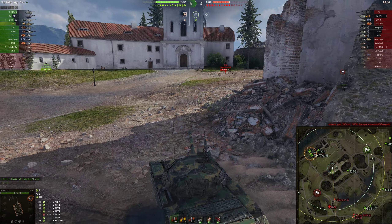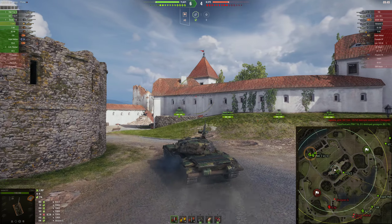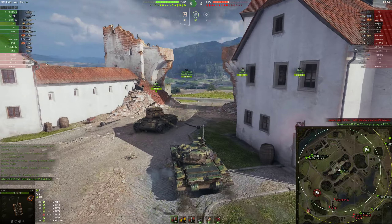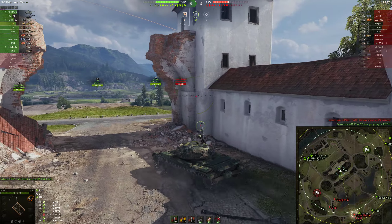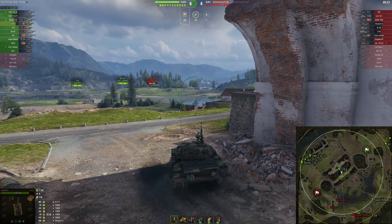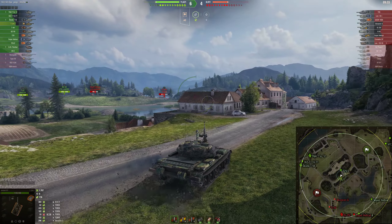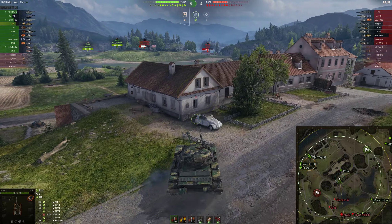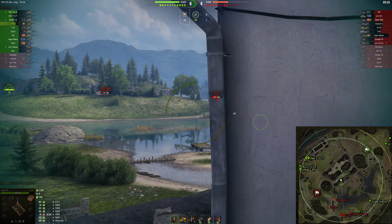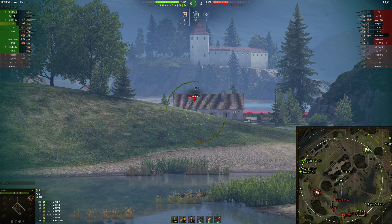I was pushing up on that ledge to get a shot on the BZ, which didn't occur because he wasn't in the open, but it also protects me from artillery. We've won the center of the map, the heavies are pushing in, and it's time to move forward and get some more damage. We've got 1700 damage and a little bit of assist.